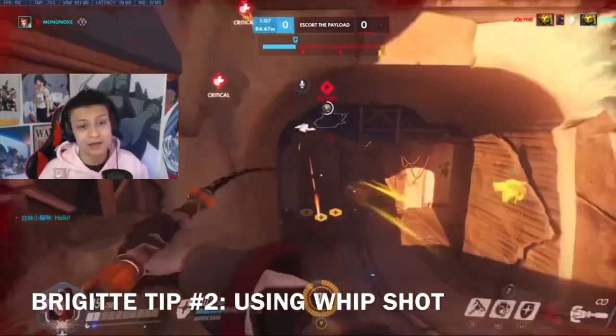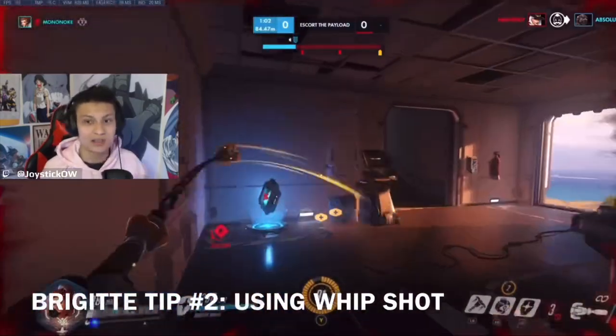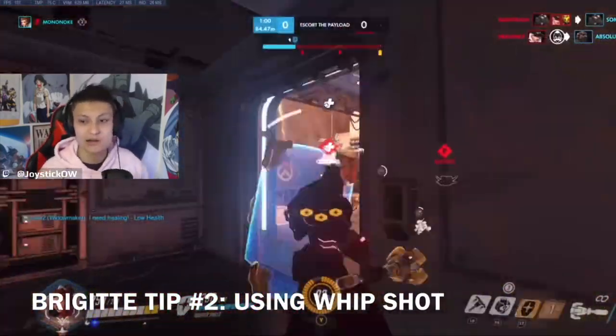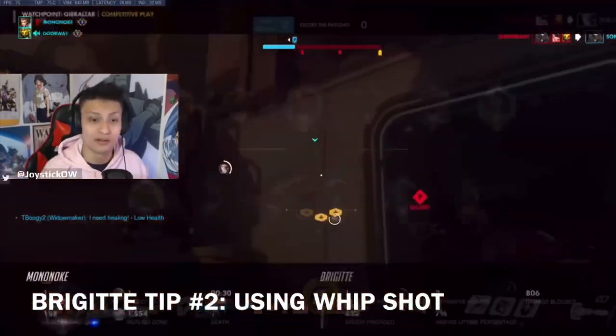Tip number two: let's talk about using your whip shot ability. Using your whip shot triggers Inspire like I said, so as soon as you hit a whip shot on enemies — and make sure it's not on shields — you actually start healing your team.